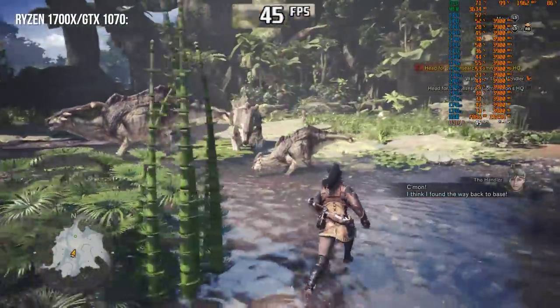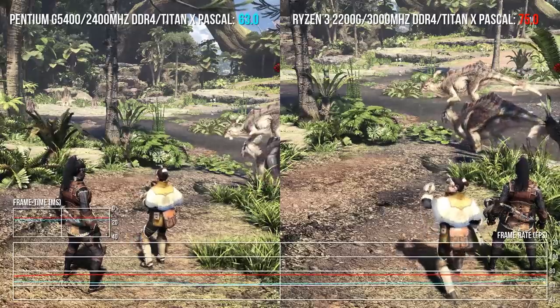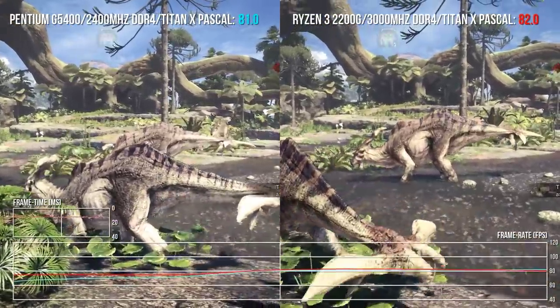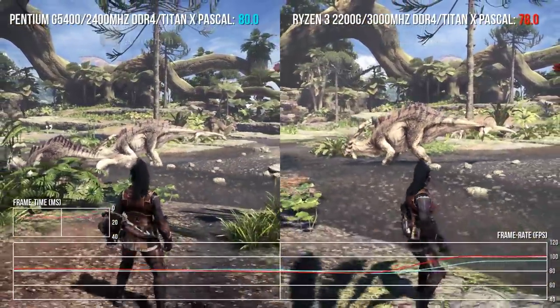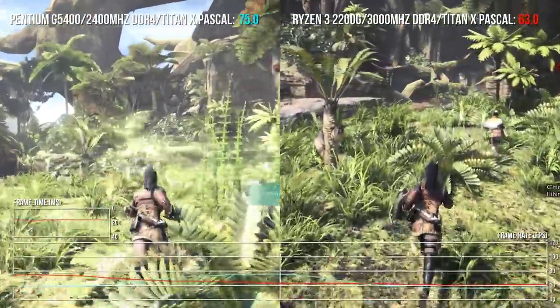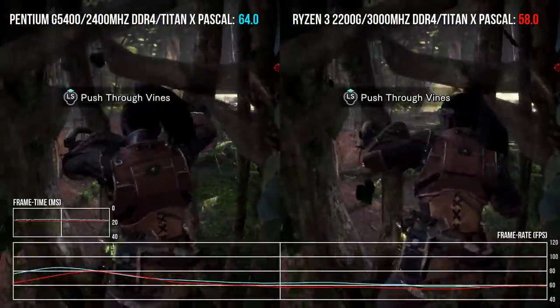On the flip side, CPU-wise, testing this game on low-end CPUs like the Pentium G540 or Ryzen 3 2200G, a Titan X Pascal at the highest settings was still above 60fps in CPU-heavy outdoor scenes, although the Ryzen offering a much smoother experience and frame times. A bottom-of-the-barrel i3 with four cores and four threads, or a better-class Ryzen like the 2400G, will manage a completely solid 60fps rather well.